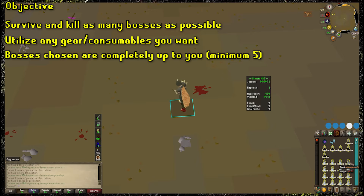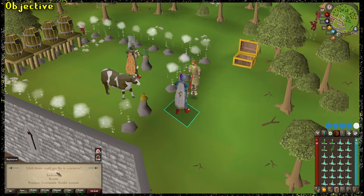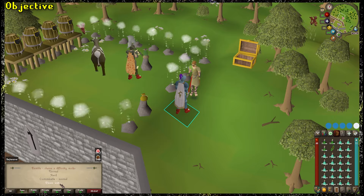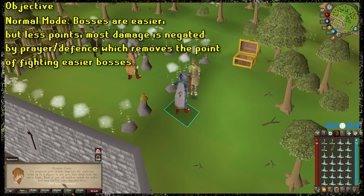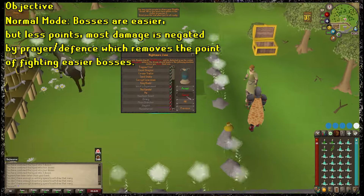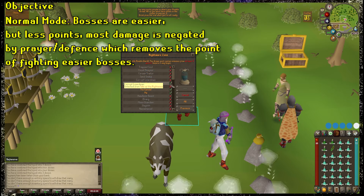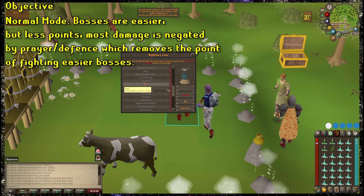For this video, I'll be focusing only on hard mode runs for NMZ. You can do two different types of runs — normal and hard. Typically the only time you would ever do a normal mode in NMZ is if you're doing ranged training. And even then, I don't fully recommend training ranged in Nightmare Zone when you have something like the Monkey Madness 2 caves or Chinchompas. The rewards, points, XP per hour — everything really is just less efficient. Do hard mode runs.